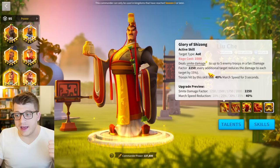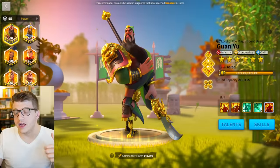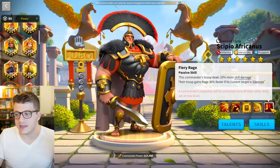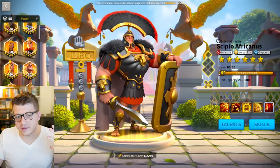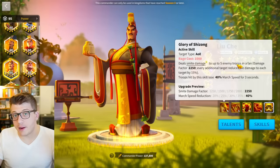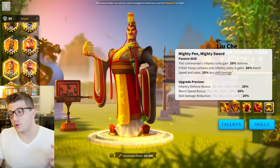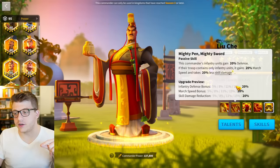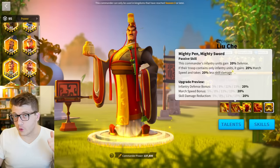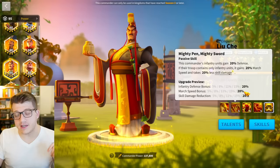First, Liu Che brings AOE, and this is not skill damage. For example, commanders like CPO or Guan Yu typically have bonuses to their skill damage and you want that synergy, but with Liu Che, he doesn't have to be paired to a skill damage commander. One of the things he's missing in his kit is infantry health — so if you pair Liu Che primary with Martel secondary, you're going to have 55% infantry attack between the two of them, 40% infantry defense, 30% infantry health, and 40% infantry march speed.